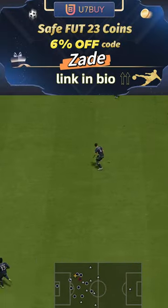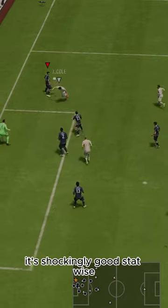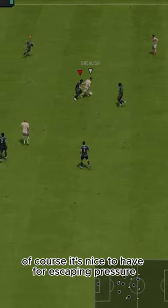U7 by code Zade, 6% off. Dribbling — well, it's shockingly good stat-wise. Feels pretty good in game for a center back, of course. It's nice to have for escaping pressure.